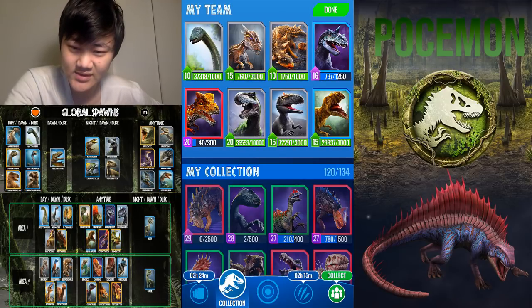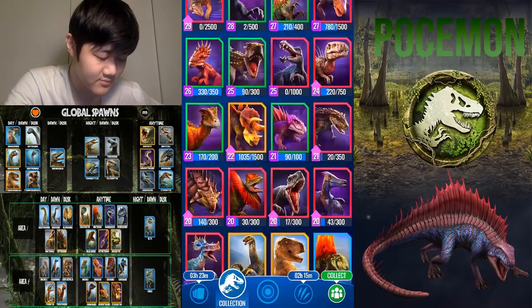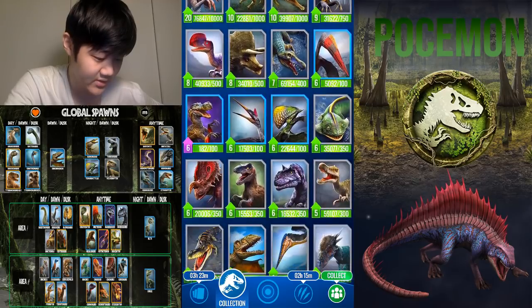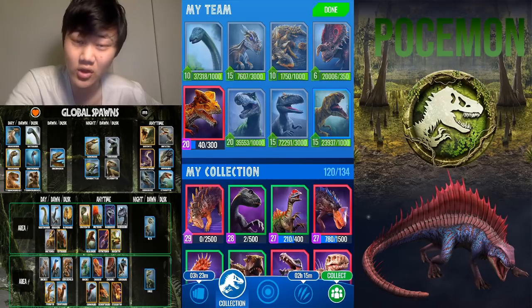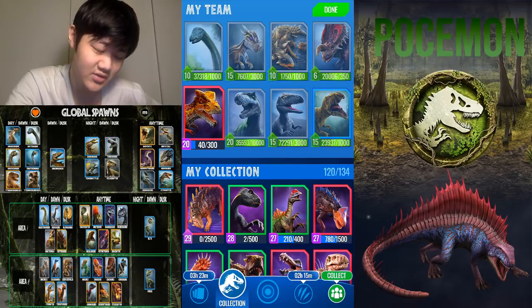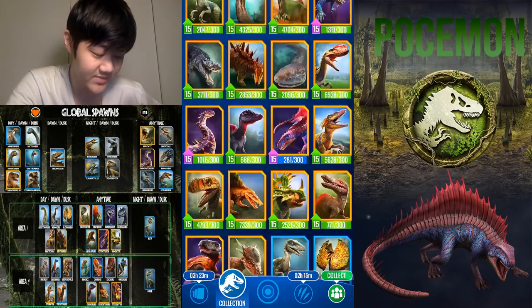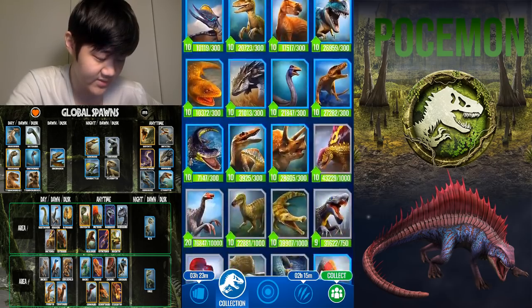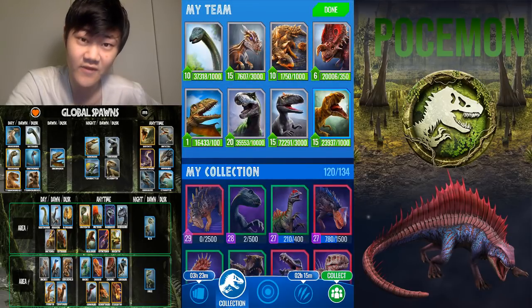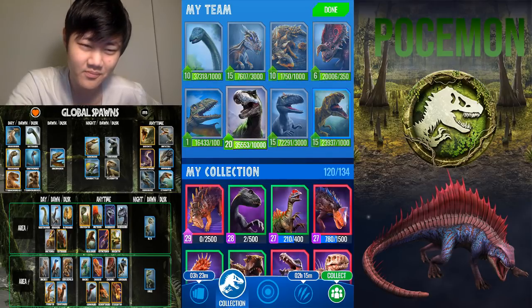Moving on to anytime Local 2 commons, we have Einiosaurus. It can take a few hits, stuns your opponent — that's free damage and free damage is always good. Also, for global spawns: after the map turns into a yellowish shade, you're in dawn or dusk. Dawn or dusk spawns this dino — Dimorphodon. These are really good for PvE strike towers, as well as being a good bleeder and a fast okay-ish hitting dino. It mainly plays the bleed game.